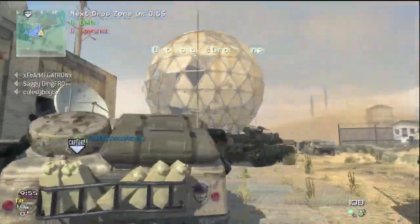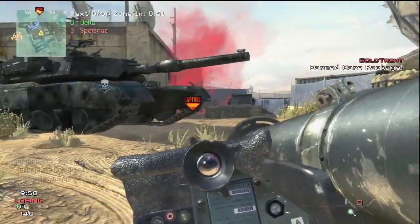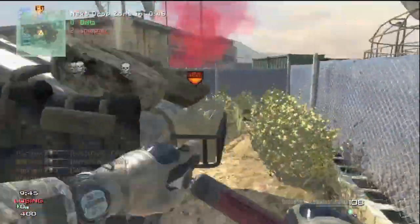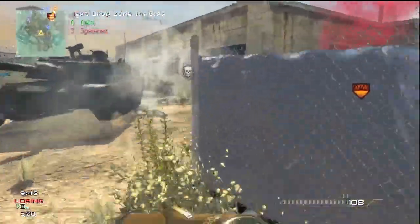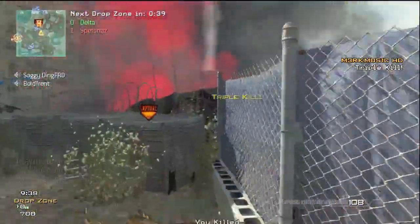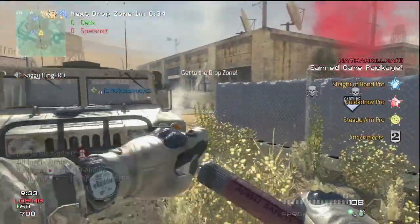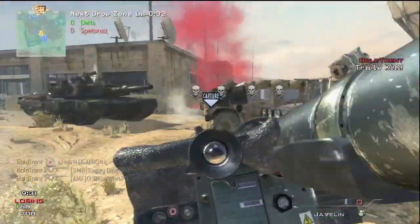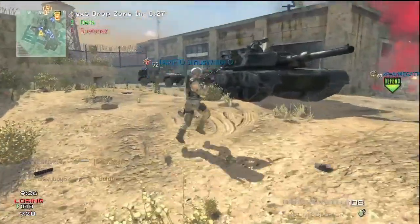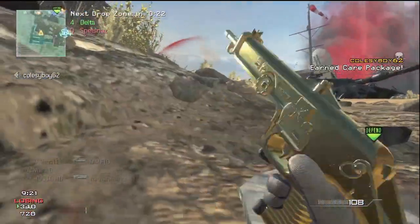This was probably my best KDR from playing it at least 3 or 4 times, so I thought I'd share it. Right here you're going to see me calling in a Javelin — it's going to pick up a triple kill. I was waiting for it to explode. Using Javelins on the Drop Zone is the easiest way to get people off of it. It's kind of spammy, but it works, and it's a good tactic to use.